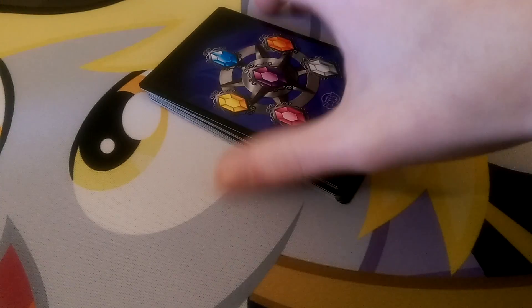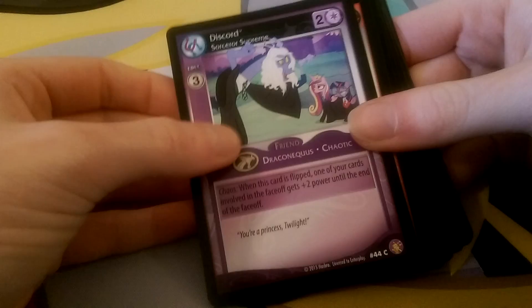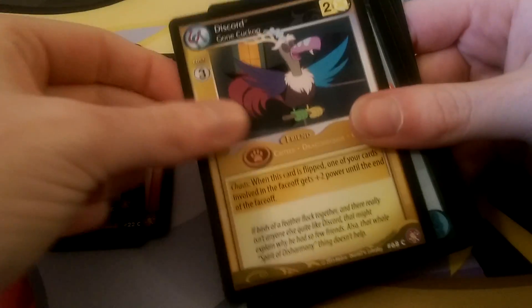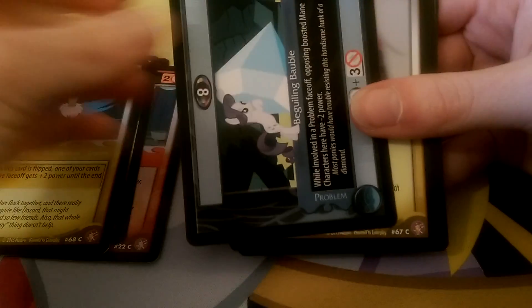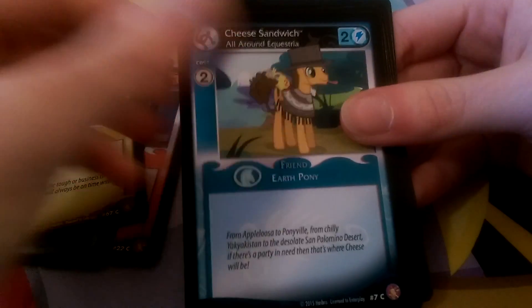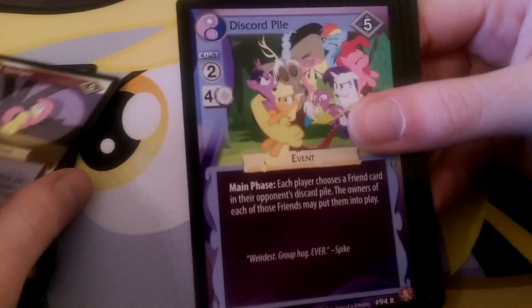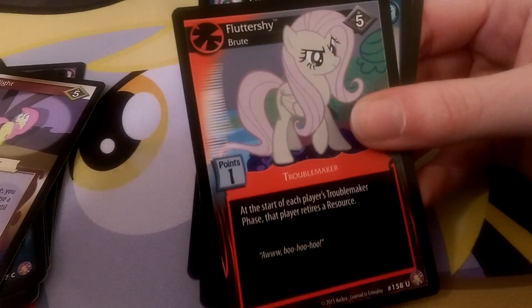Maybe do the second side in another video so this isn't too long. So we have Discord, Daisy, Rocky, another Discord, Coco Pamela, Cheese Sandwich, Spotlight. The rare is Discord Pile — ain't that cute. Big Pug, Fluttershy, Princess Celestia, and Plunderseed Vines — that's not a Troublemaker. So two Troublemakers in that pack. I think this set is quite Troublemaker heavy — it feels like there's more Troublemakers than usual, but then again it is Absolute Discord, so I wouldn't be surprised.